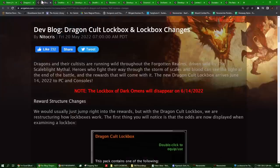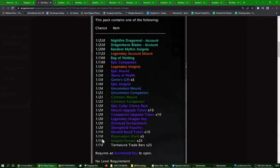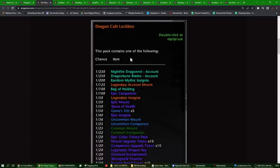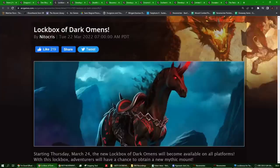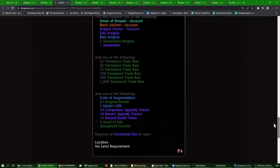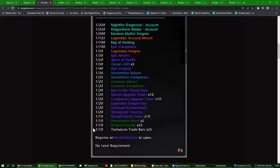Then they made a change with the Dragon Cult lockbox, which in my opinion was both good and bad. With that change they removed the reliability of getting trade bars from your lockboxes — now you only gain 25 trade bars in 1 in every 10 boxes you open. Going from an average of 45 to 50 trade bars per lockbox down to just 25 per 10 opened was a massive reduction.